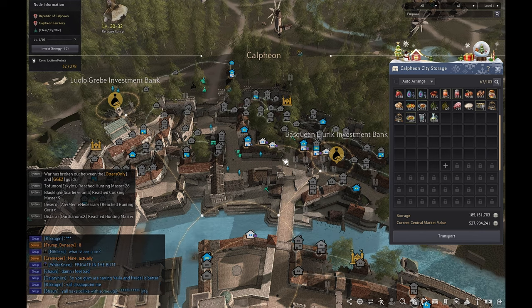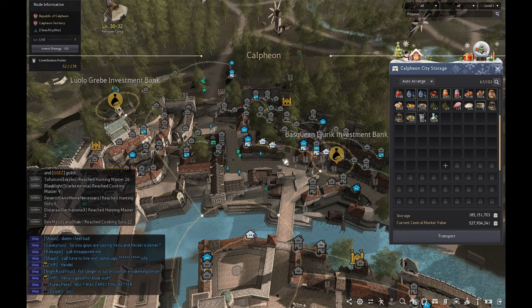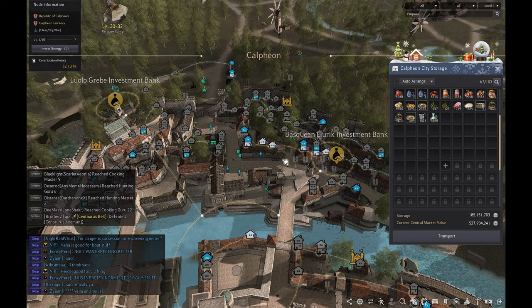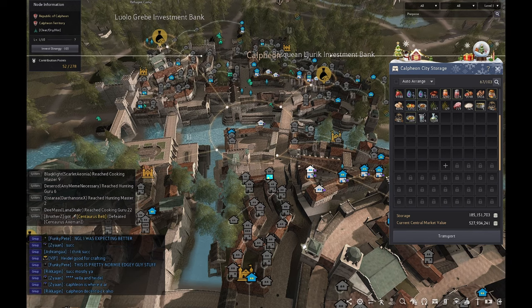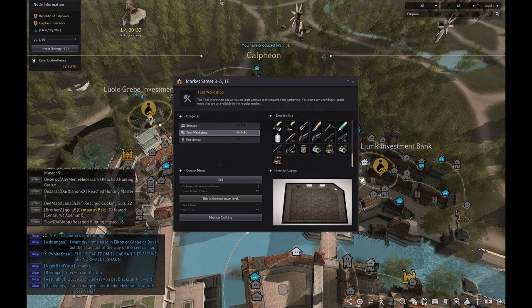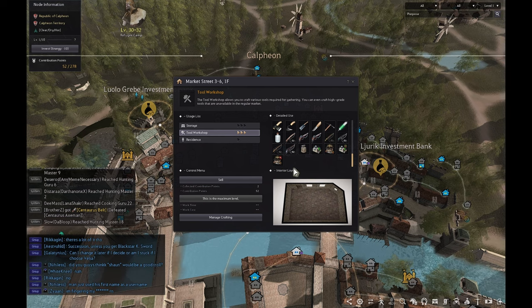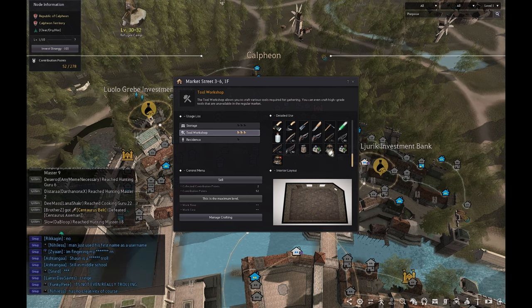I would suggest picking whichever city you're basing out of as your main hub. A lot of people use Heidel — it's a great all-around area because it's kind of the middle of everything, somewhat close to Valencia and not too far from Calpheon. I set up in Calpheon because I do a lot of cooking and there's a seed vendor and fruit vendor here, so I don't have to run all over to pick up materials. I also used contribution to pick up a level three tool workshop, which lets me craft cooking tools and send a worker to make my cooking utensils.